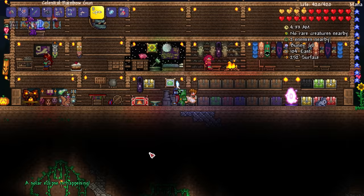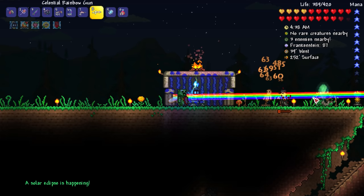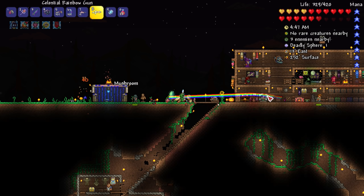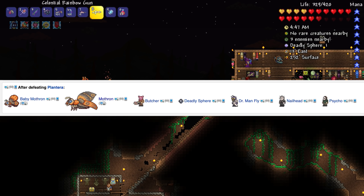Solar eclipse again — oh hold on. Is there something special I need to be doing for the solar eclipse? I keep thinking — there's no way to pause the game, I don't think. If I alt-tab it kind of pauses. There's something during the solar eclipse I don't remember. Let me look it up — post-Plantera solar eclipse is supposed to have something for us. Yeah, after defeating Plantera there's going to be a baby Mothron, a Mothron, a Butcher, a Deadly Sphere.